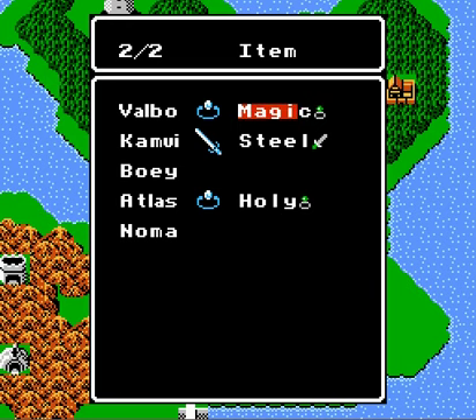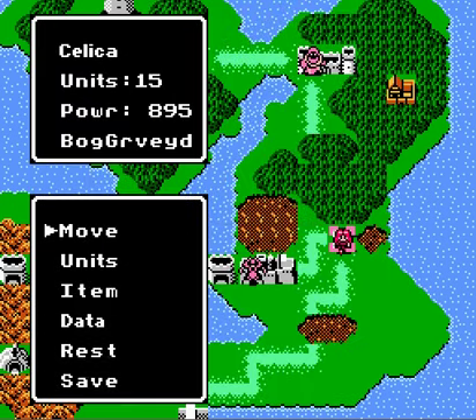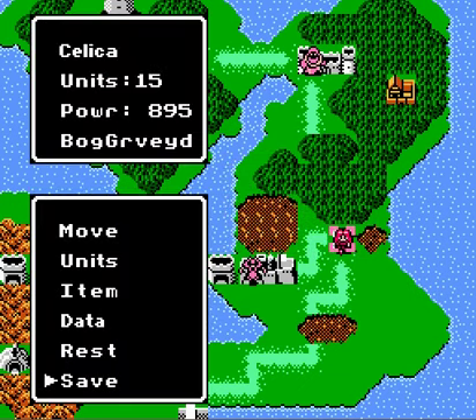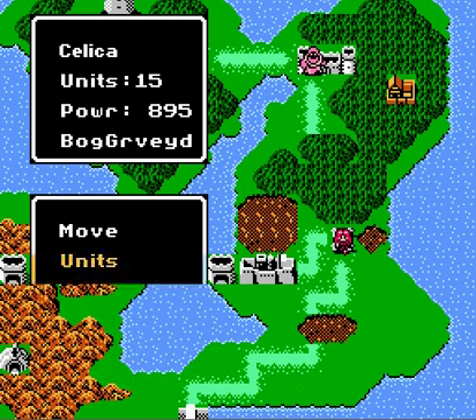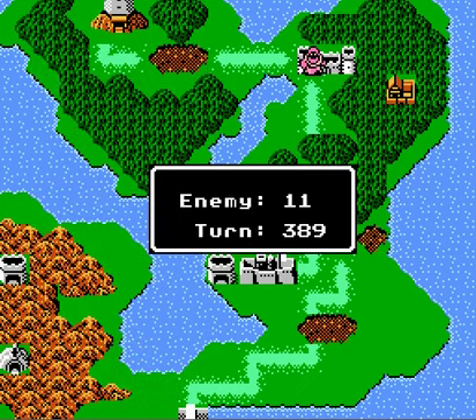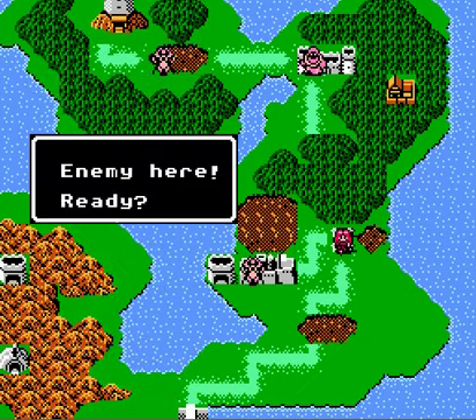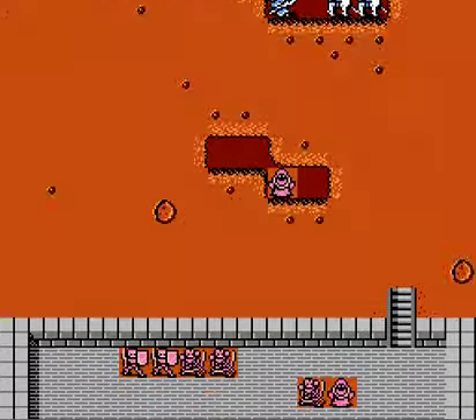Maybe not Ess this time. I'll give the Angel Ring to Sonya — she got a couple levels. This time we'll try and move everyone up there. Enemy 11... 389. Apparently I rested there, which I probably shouldn't have done. But whatever.